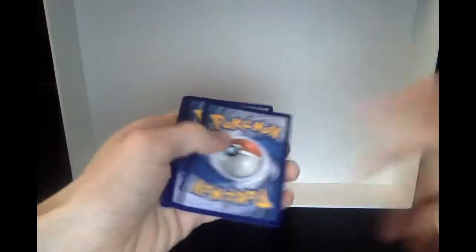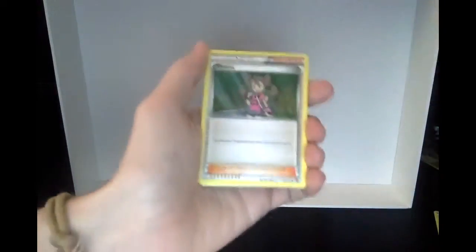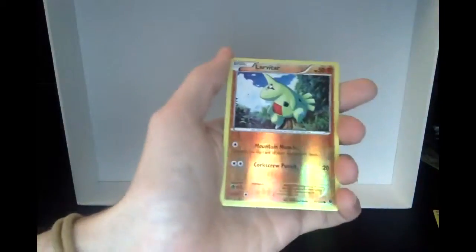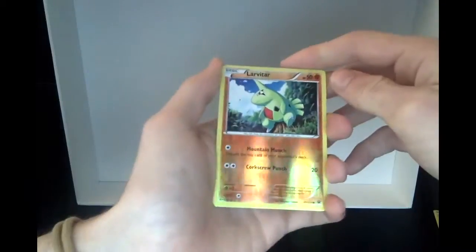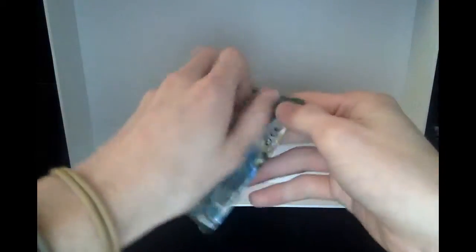Hopefully our luck can change. We're really looking for that Mega Alakazam EX. We got a Reverse Hollow Larvitar - pretty cool Pokemon - and a Carbink. Pretty mediocre packs honestly.